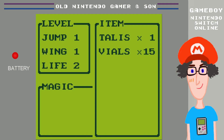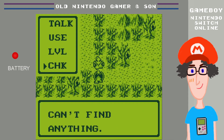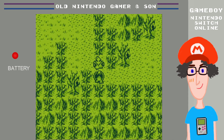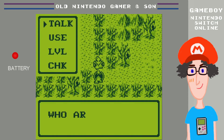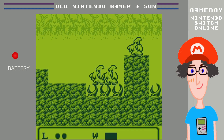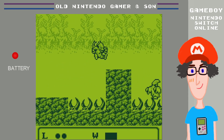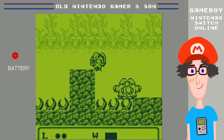I've got one talisman and 15 vials. I can also check — for example, if there's a chest, you would use check to open the chest. It doesn't open automatically with button A, you've actually got to select it. Now if I talk to this guy: 'You're not leaving here.' So I'm not leaving here — random encounter. Exactly the same random encounter you just saw.